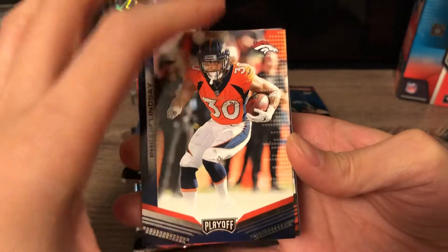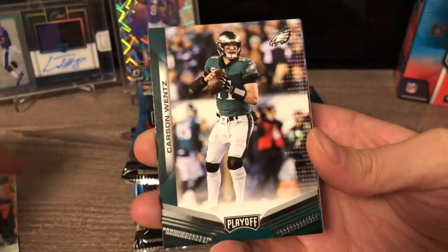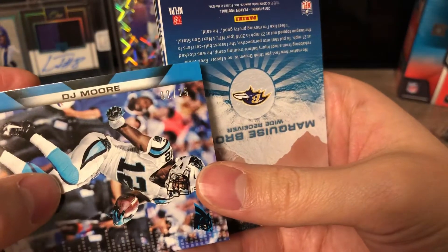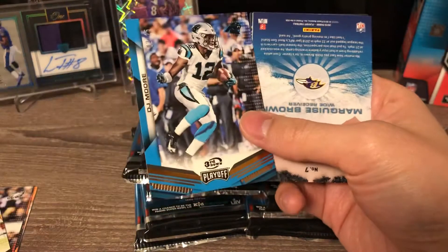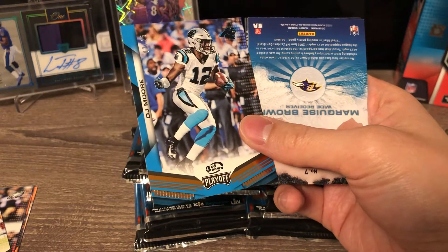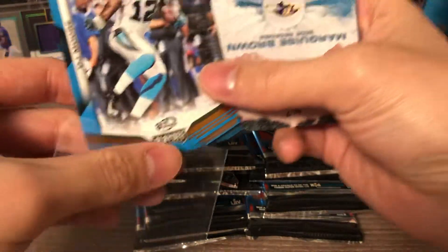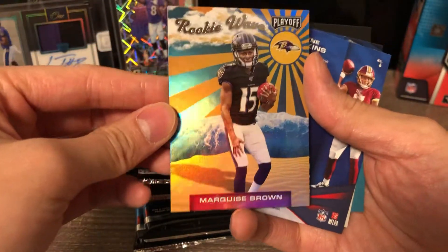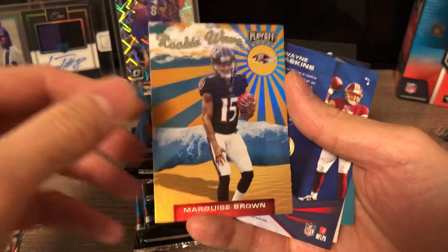Pretty nice looking design — pretty clean, nothing flashy. We've got Phil Lindsay, Joe Mixon, Carson Wentz, Luke Keekly, and oh — a very short print of DJ Moore out of 25. This is a third-down variation. Oh nice, we also got a rookie wave insert of Marquise Brown. Let me get a sleeve for this DJ Moore really quick. They revamped the design on this one this year, so it's pretty sweet — and it's a PC hit so I can't complain at all.